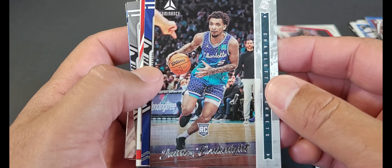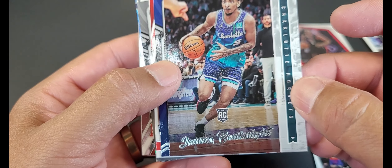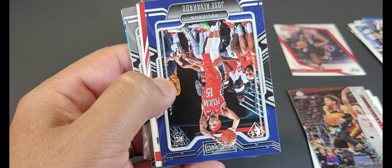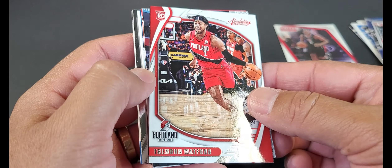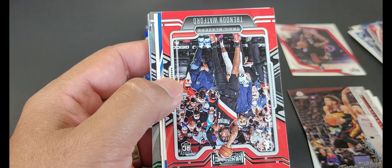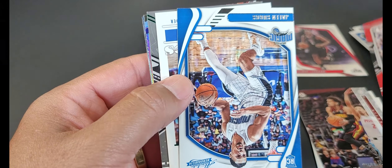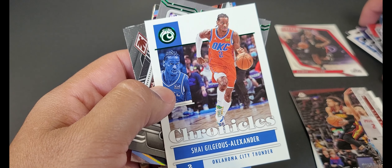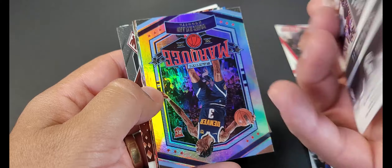Some of these cards are kind of hard to read with the silver wording. This is James Bouknight's rookie card — Luminance, he's with the Hornets. Then Jose Alvarado rookie card. Cade Cunningham — nice Luminance one. Trenton Watford, keep that. More upside-down cards — hate when they do that. Jaylen Suggs again. A bunch of rookie cards in these Chronicles!